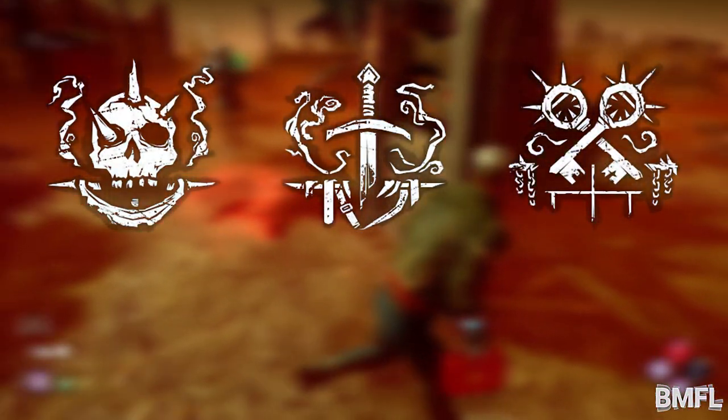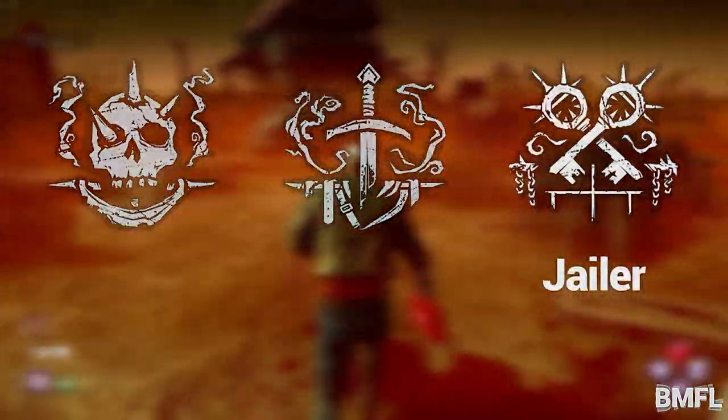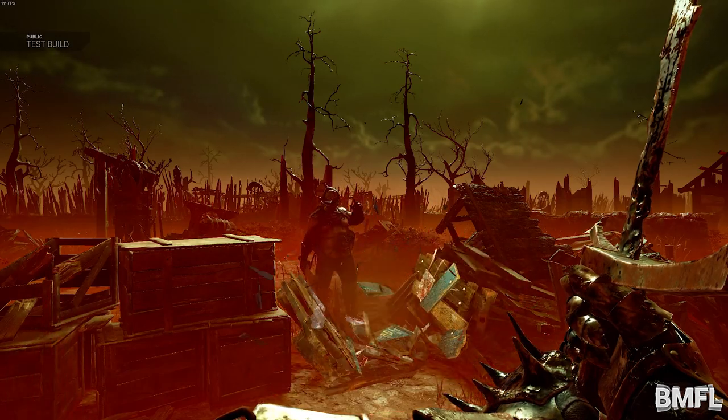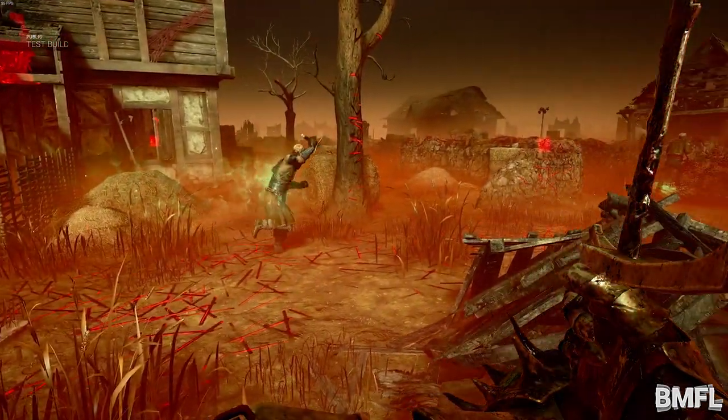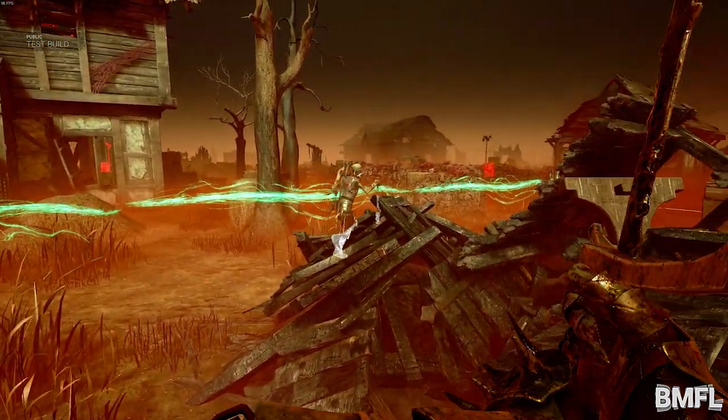There are three different types of guards: the Carnifex, the Assassin, and the Jailer. Each has its own speciality. The Carnifex damages objects faster after being ordered. The Assassin moves faster while hunting a survivor. The Jailer patrols for longer and is better at detection.